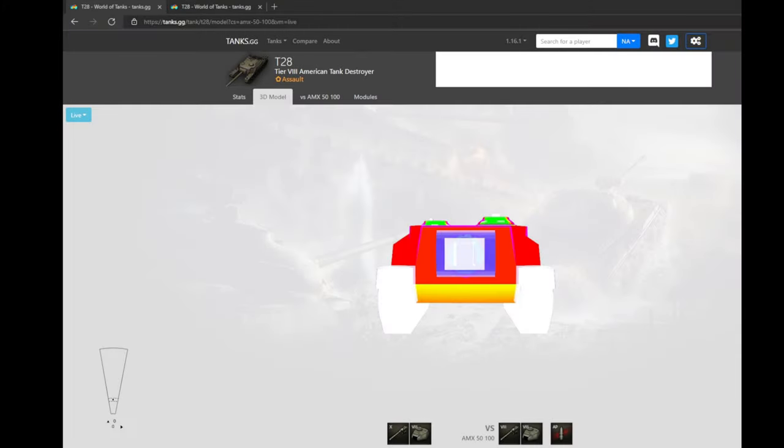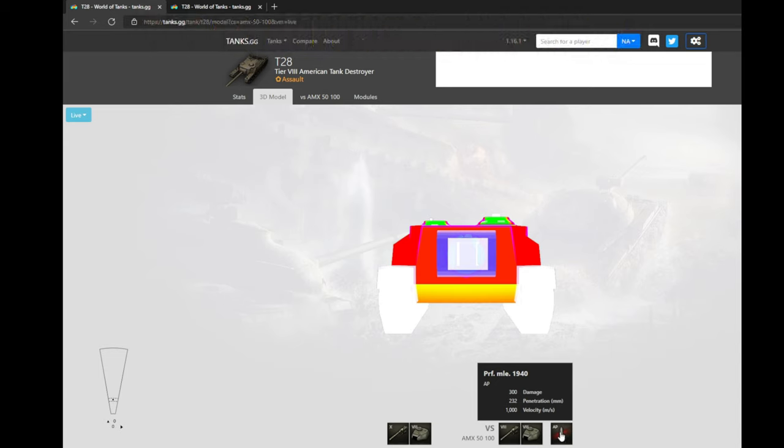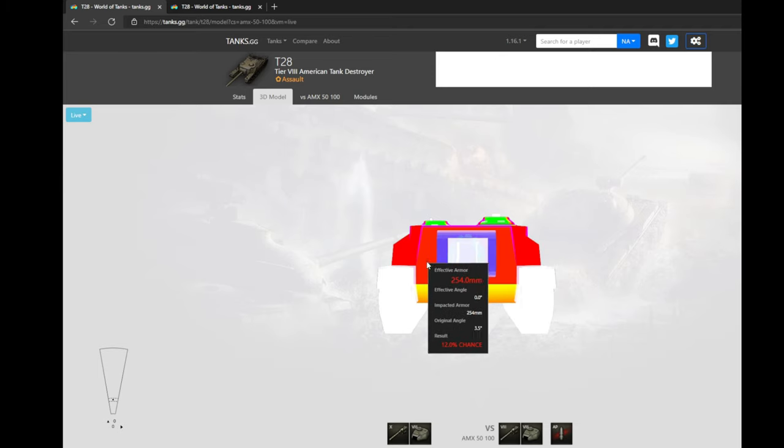Before we start with some gameplay, we should take a look at the armor profile of the T95, and this brings me to tip number one: be an expert on your tank's armor. Here we are with the frontal armor of the T28, comparing it against the regular ammunition of the AMX 51 100 with its 232 millimeters of penetration, which is pretty good for a tier 8 tank. As you can see, the armor front is pretty strong — the hull is about 254mm, so no chance for him to actually penetrate us.